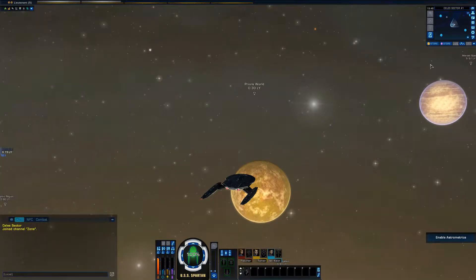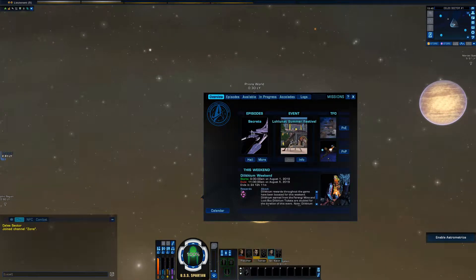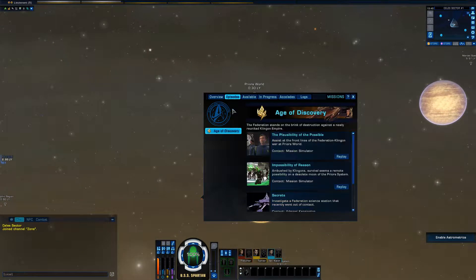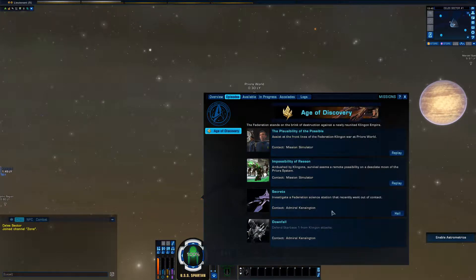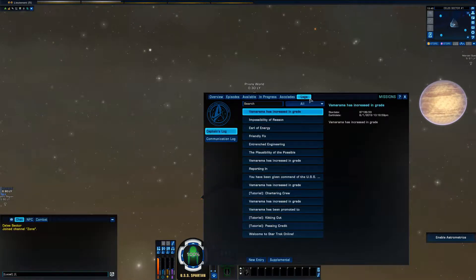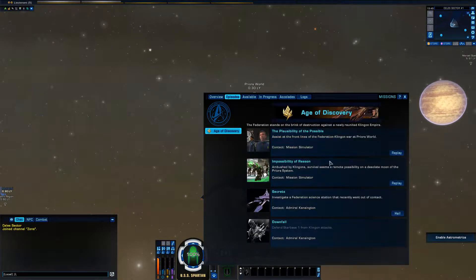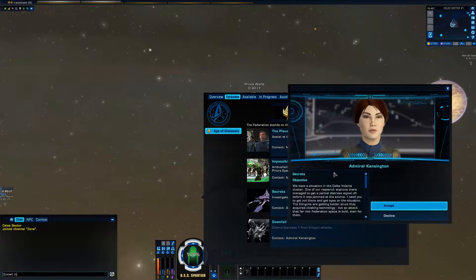Now that we've spent those skill points, let's go back to our episode log. It shows up right here so we could just continue. It's such a habit for me to go to the episode log. You can hit J to bring up the journal, and L to bring up your log and switch over. I usually just hit J and switch over. Let's go ahead and hail.